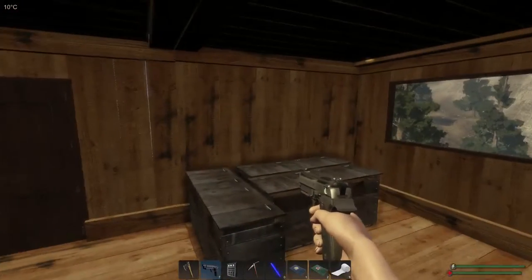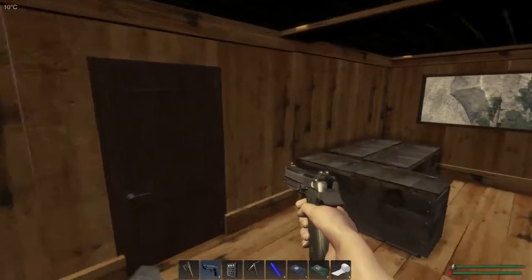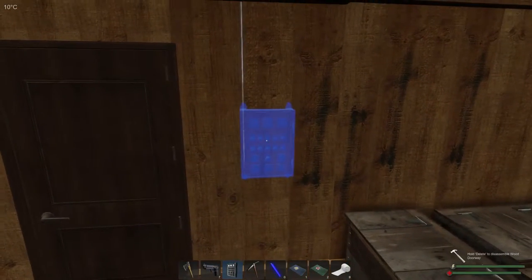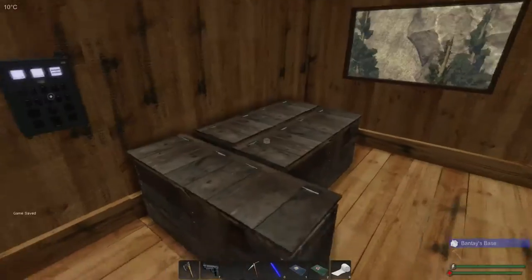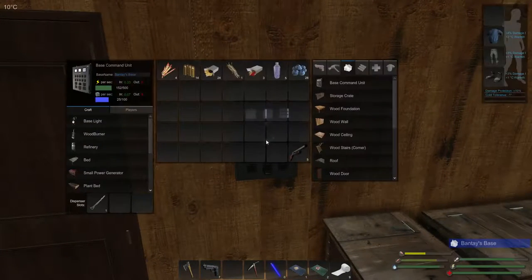Where am I actually going to place this base unit? I'd feel more protected over here - not necessarily protected but it would be most efficient, considering it's next to the door and also next to our crates. Let's open this up and see what's what. This is what we can build, this is our inventory, and this should be what we can actually craft. It produces some power, which is good.